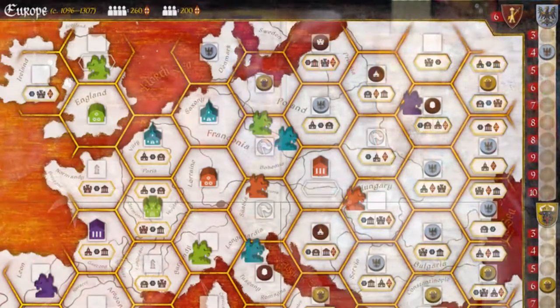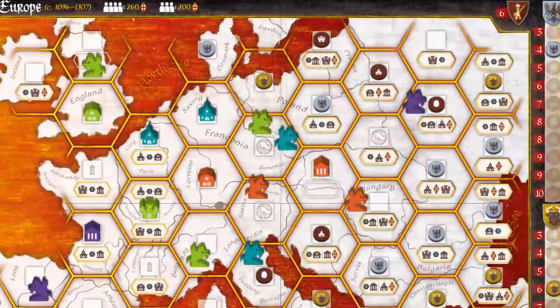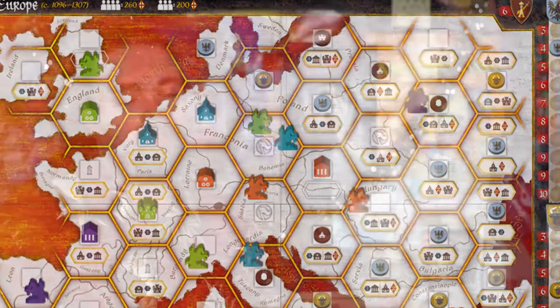In Crusaders: Thy Will Be Done, you're basically playing as a singular faction trying to take control of the continent of Europe. You'll be moving knights around, trying to settle different locations, placing churches, cathedrals, houses, and villages. As you place things you score more points. The game is kind of area control meets a Mancala-type action management system — really unique stuff. You also select a random knight at the very beginning.